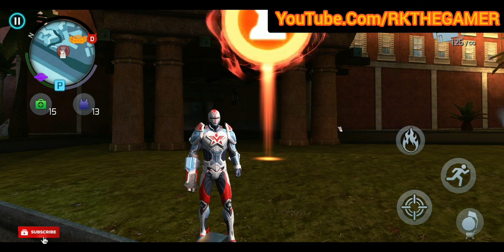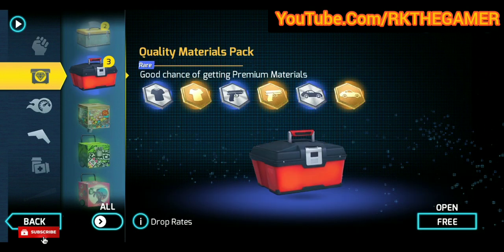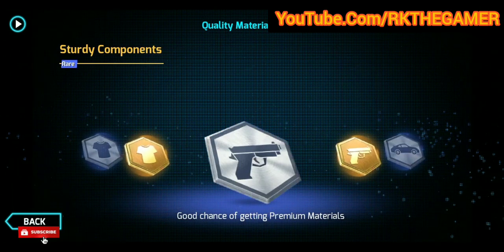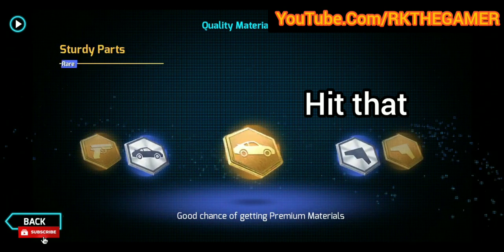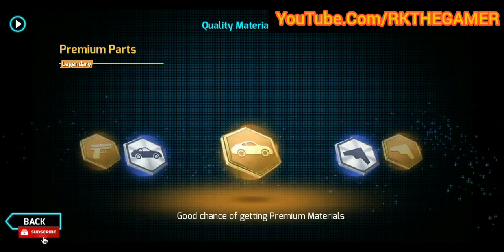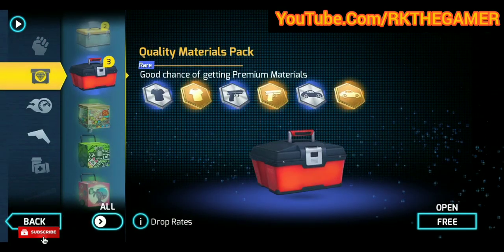I'm talking about these material packs. If you want to buy a quality material pack, you need to spend 25 diamonds. I'm going to show you a trick where you can easily get this for free. Make sure to like, subscribe, and click the bell icon. You can get these material packs for free and easily upgrade your weapons, vehicles, and even exoskeletons to whichever level you want.